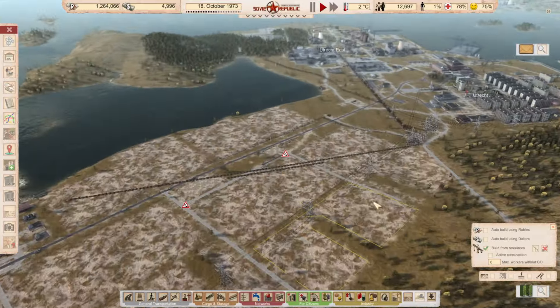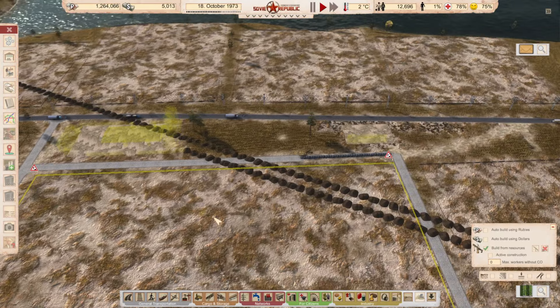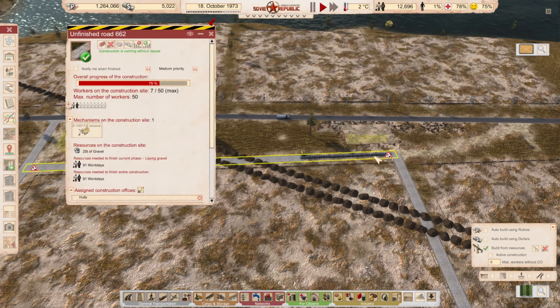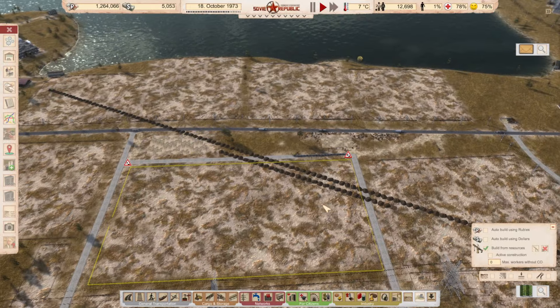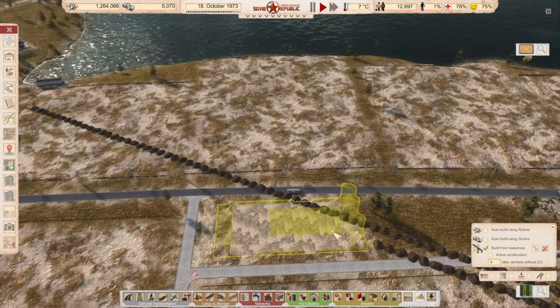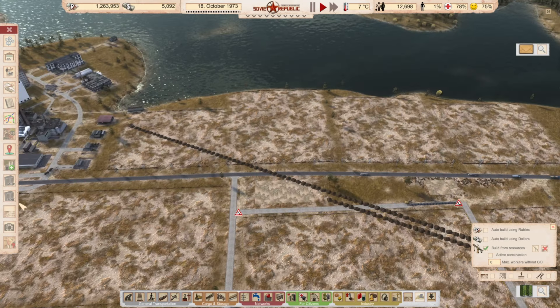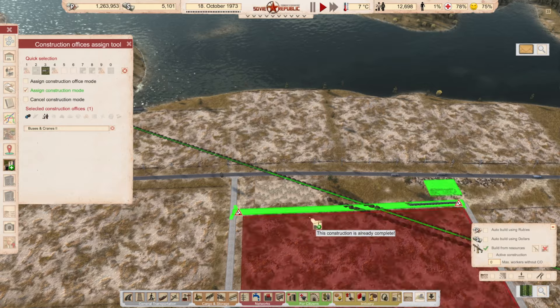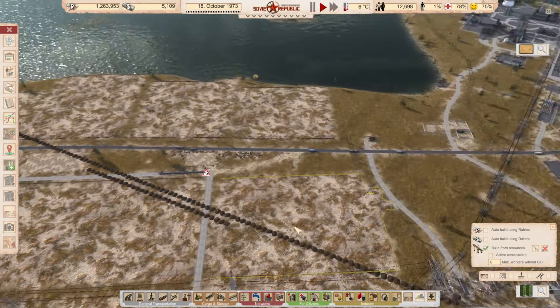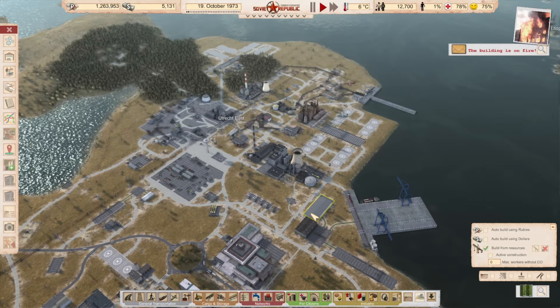The distribution office is being created. Let's see if we can start the farm — is the road finished? Not really. How long would it take? About 90. Let's wait for that and then start construction. I want this to have high priority. Can I assign workers? No, of course not — there's no road yet.